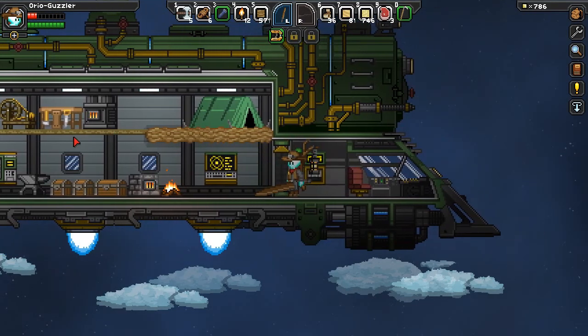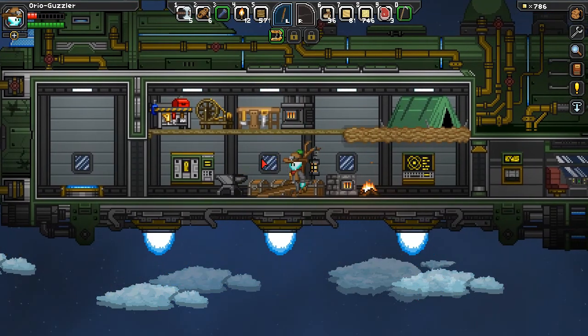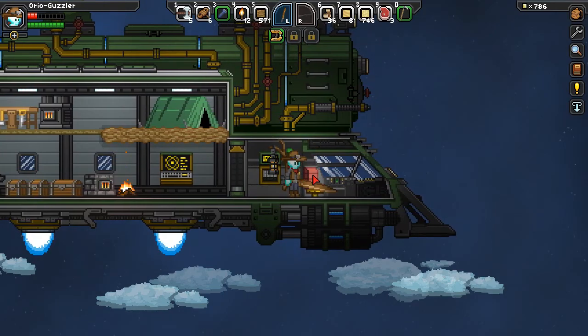Hey everybody, this is Way2Fail back with more Starbound. As Oreo Guzzler today, first off, I've not actually organized the ship, but today we're trying to get oil so we can get steel, so we can keep moving on.